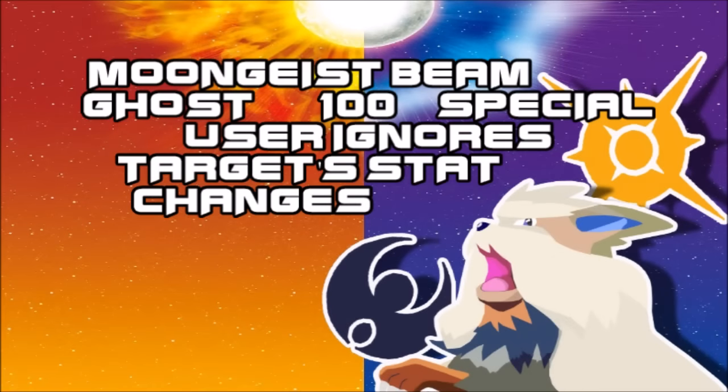Moongeist Beam is now the strongest Ghost special attack and it's of course Lunala's signature move for this generation. It's unfortunate because it looks like it was a very needed special attack for all Ghost types, and seeing it as a signature move is kind of a waste of opportunity. But it looks far, to say the least.